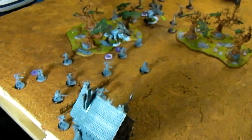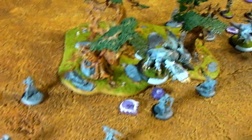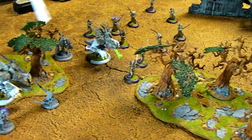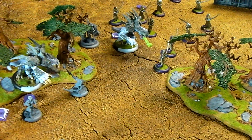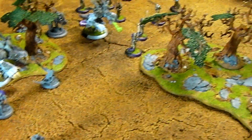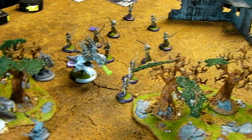Turn 1 for Starweaver: Befein cast Carnivore on the Legionnaires and Ashen Veil on the Hexhunters, then moved forward. Carnivian moved forward, and Befein also cast Spiny Growth on the Revogor. Revogor moved forward and toiled. Carnivian moved forward, toiled, and cast Spiny Growth on itself. Legionnaires moved forward and Hexhunters ran forward. That was the end of Starweaver's first turn.